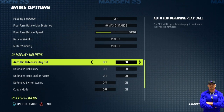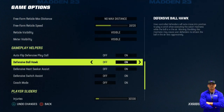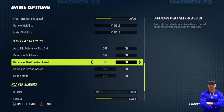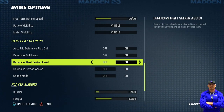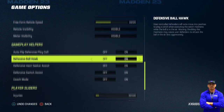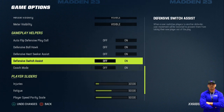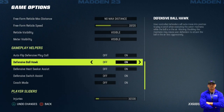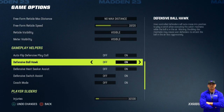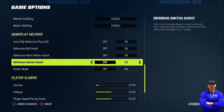For gameplay helpers: auto flip — on. Defensive ball hawk — on. This is going to help you get a lot more interceptions. Defensive heat seeker assist — on. The other two, leave them off. Make sure you always have those three on and the other two off — it's going to help you win more games. If you don't have ball hawk on, you're going to struggle.